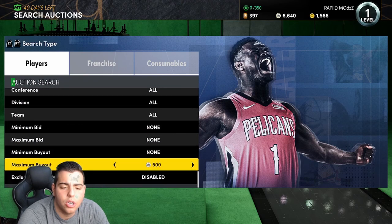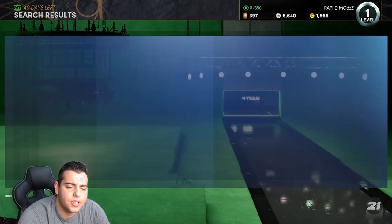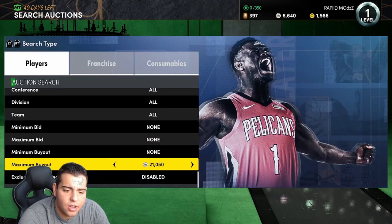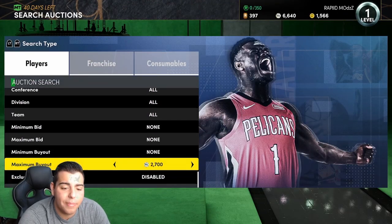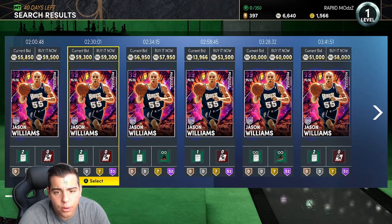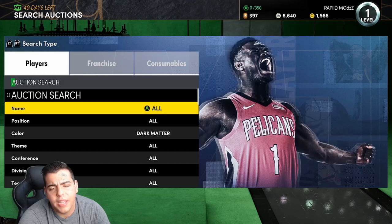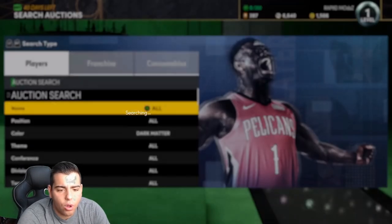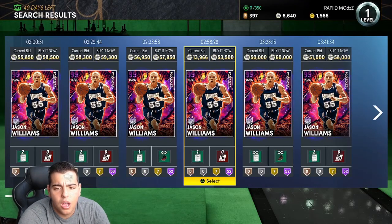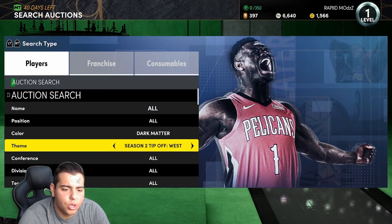We're going to go over the next filter: Galaxy Opal cheapest. You do really have to know pricing, but you never know — there could be insane stuff pop up. The only problem is LeBron is on this filter, so it kind of ruins it. What I've come to the conclusion is the Dark Matter cheapest filter is probably going to be your best bet, considering there are so many Dark Matters and they're becoming more and more common, so there should be a lot more snipes. Sniping has been super dry all year for me — it's been very hard to snipe.